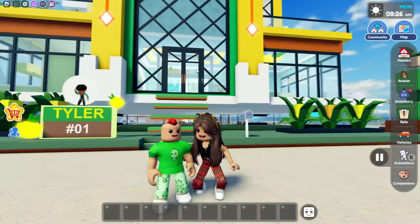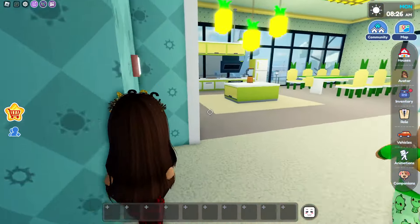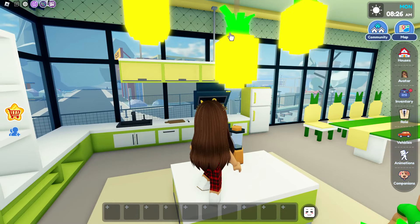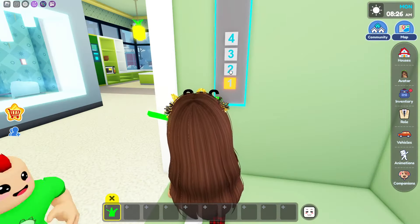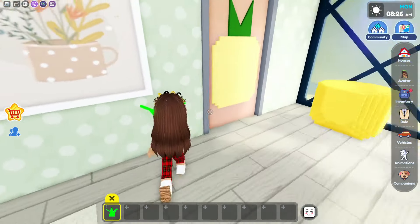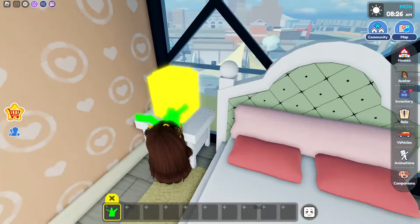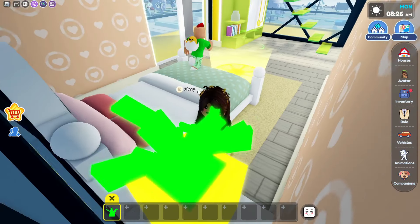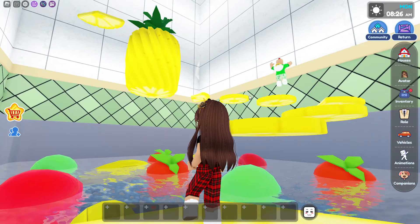Now we're gonna go look at the secret. Alright, so here's the secret for the pineapple house: you guys are gonna go inside and go over here into the kitchen, and when you go into the kitchen you're gonna jump onto the counter and get the little leaf off the middle pineapple. When you do that, go to the second floor, go into the room with the loft, and over here at the bed you'll see a pineapple with no leaf. Put the leaf on top, and when you do that there's a portal — and it even looks like a pineapple, which is super cool.